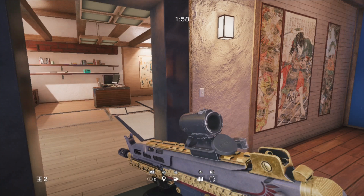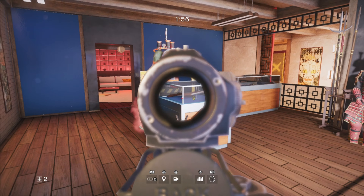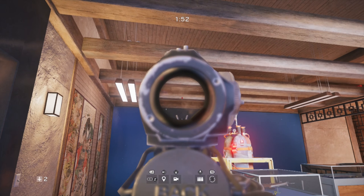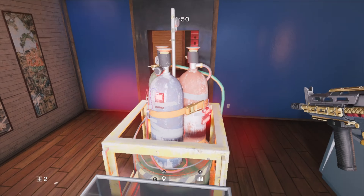For this glitch, you will need to be playing the objective bomb, and the bomb will need to be in the exhibition room in the work office on the second floor. What you want to do is jump on top of the glass display case and then try to get on top of the bomb.